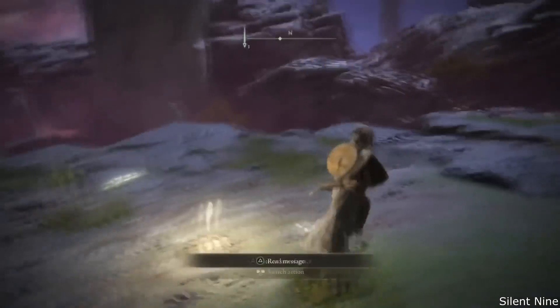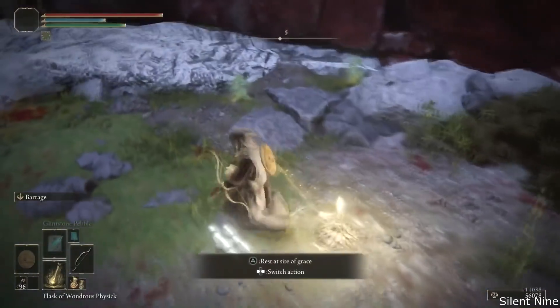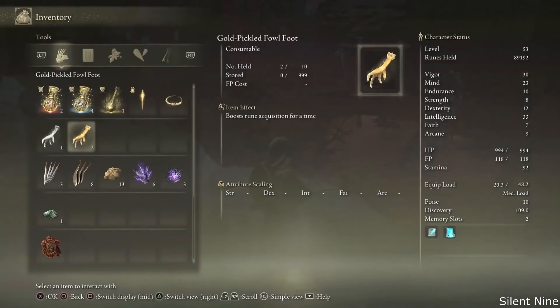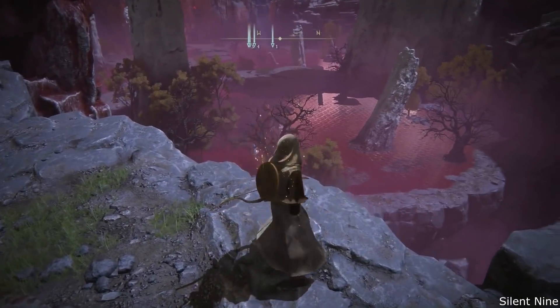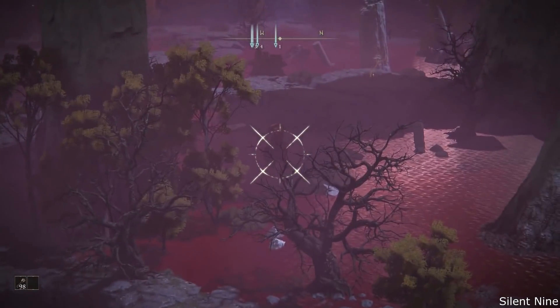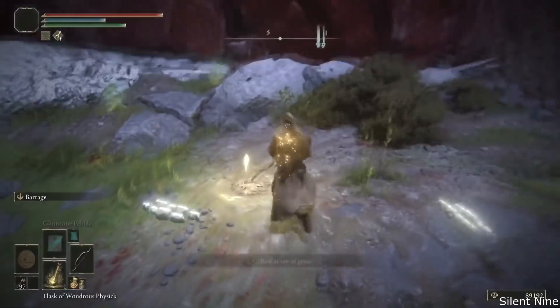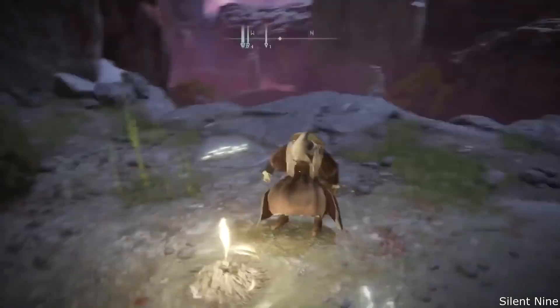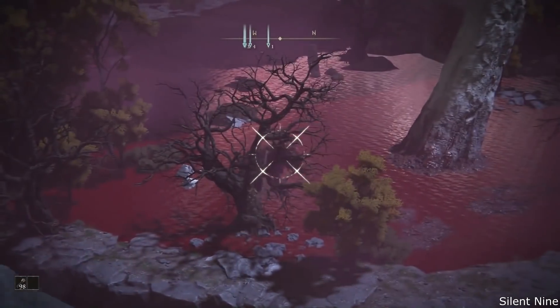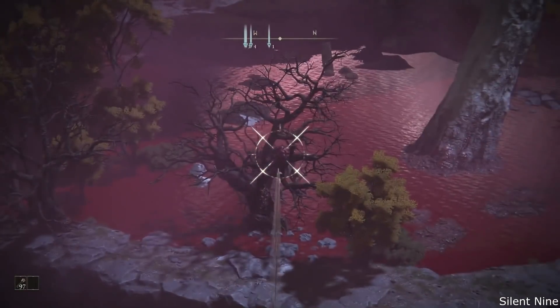Once you get those 11,000 runes, go into the grace then back out, and you're going to see the bird has respawned. Hit the bird with the bow again, it'll run off the edge, and you'll get 11,000 runes again. Keep rinse and repeating this as fast as you can. If you have the rune boost item, you get 40% more runes, so instead of 11,000 you'll get 14,000. If you also have the Golden Scarab, that increases rune gains by another 20%, meaning you'll get about 16,000 runes each time — which is an insane amount. You can get up to 2 million runes per hour with this.